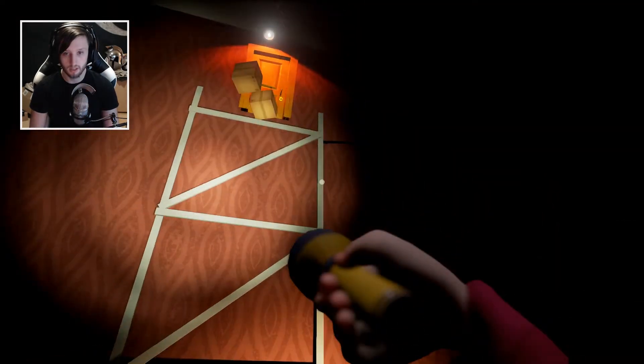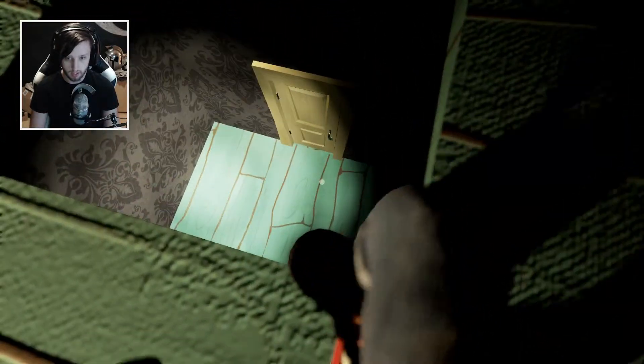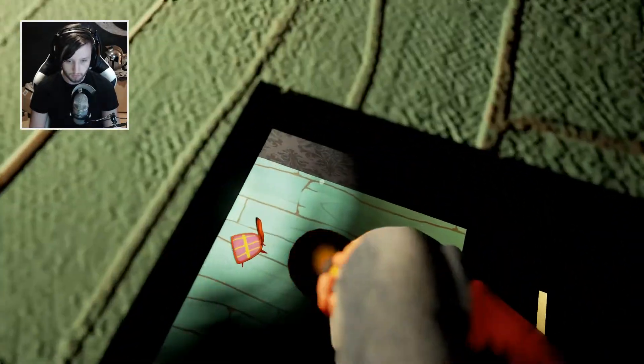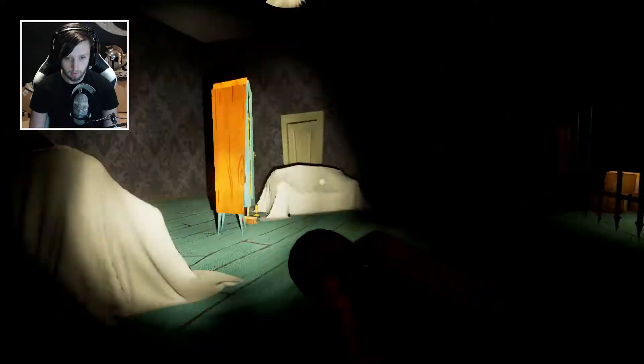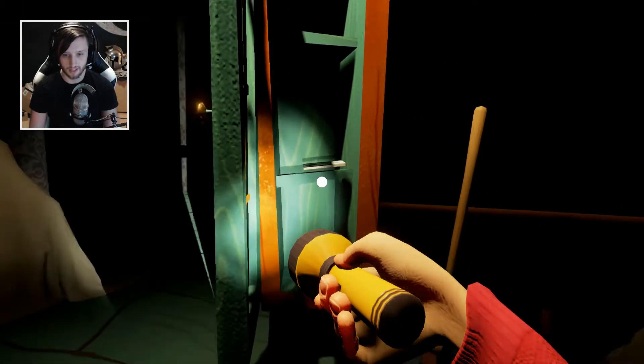But how do you get the key card? When you're in here, you've got this little contraption, but there's a hole in the corner, and if you fall down this hole — boop! — you come to this display cabinet, and the key card is sitting right there.